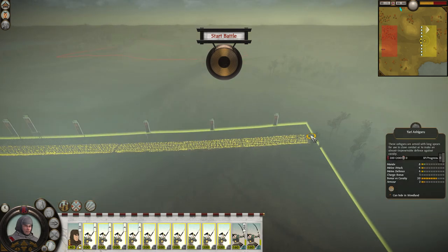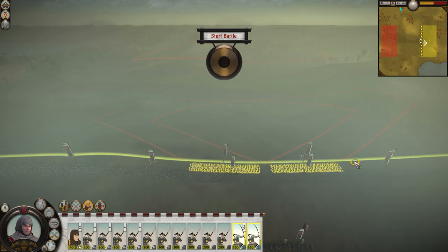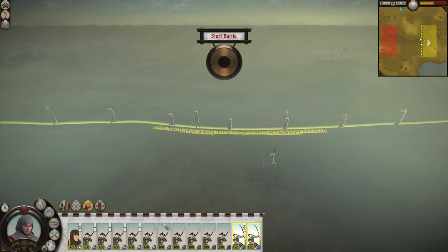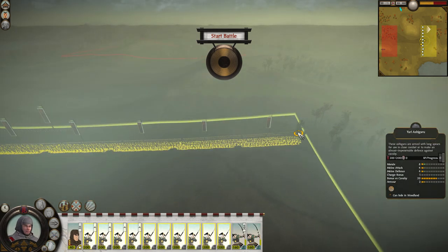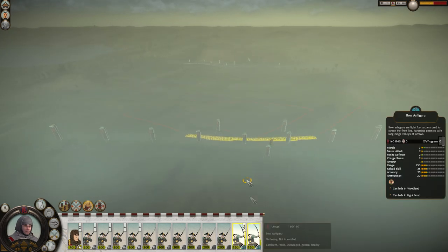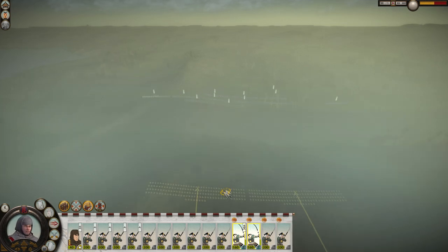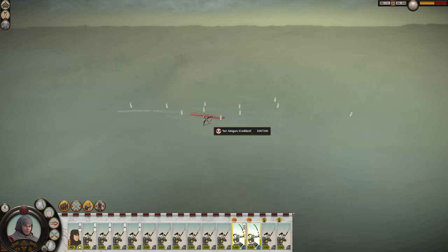I think we have more Yari Ashigaru than them. We've just got to go towards them — are they just going to sit right there? Looks like it. That's perfect. I'll probably walk my archers into melee, have them in loose formation — that's something I tend to do often. They are in Yari wall, it looks like — or are they? Their lines are pretty thin.